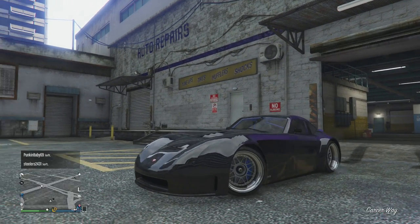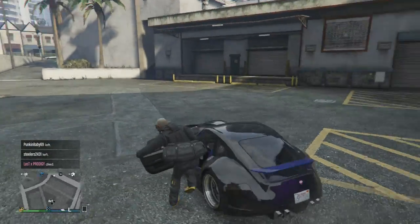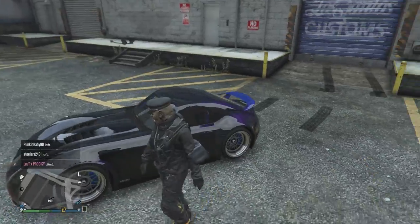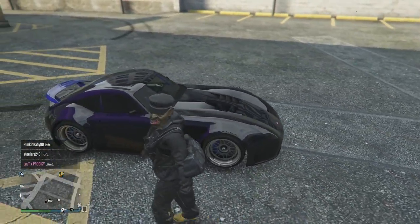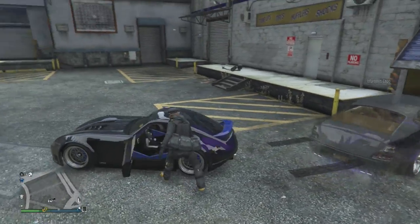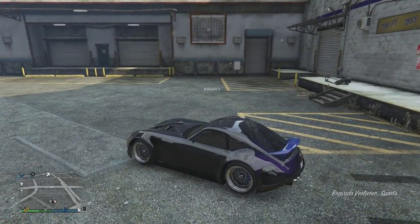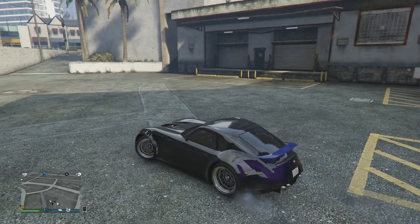It is now fully upgraded. Take a look at this — I didn't think it could look this good, and it does. Oh my gosh, colored brake calipers! Let's actually drive this thing. I didn't want to change the wheels because they actually look nice. The only thing is, I wish I could color the stock wheels.